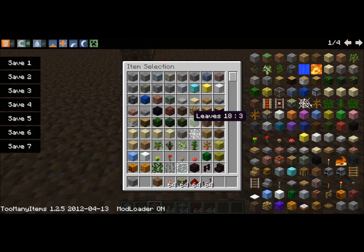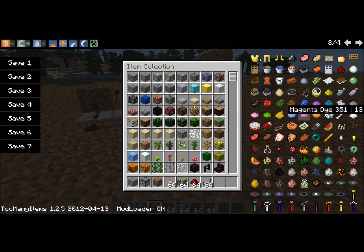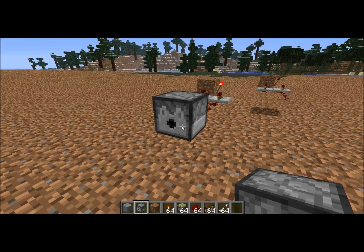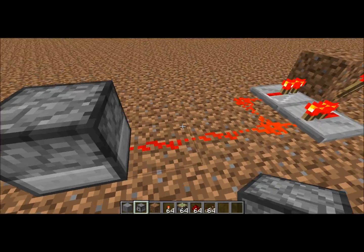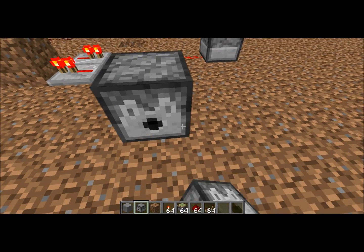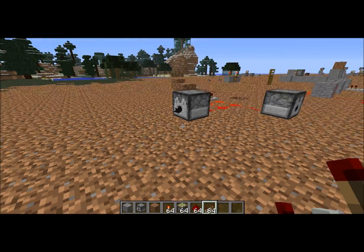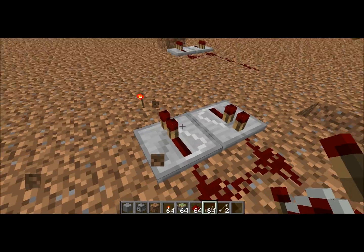This is pretty fast. Let me get a dispenser here and I'll show you how fast it can go. And then arrows — there's some arrows. There, let me make it again. You can also put it like that. That's how people make that.